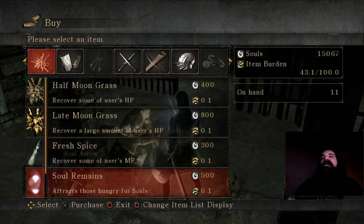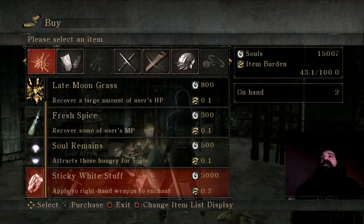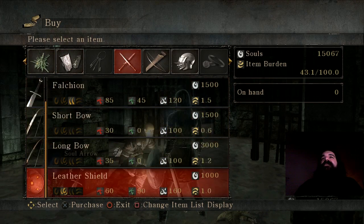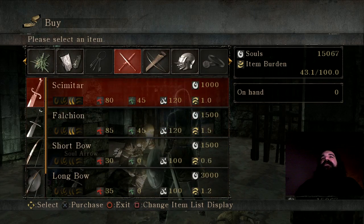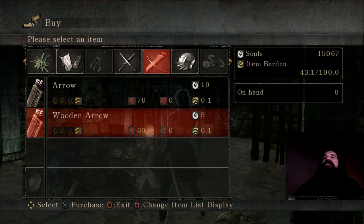Shards of Cloudstone — other unique things are Sticky White Stuff, which is a buff. He sells the Scimitar and Falchion, which we don't need. And I think the Leather Shield is only obtainable as a starting class weapon otherwise, so that's pretty cool.